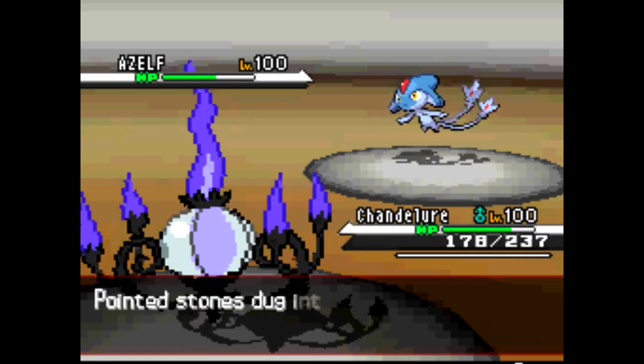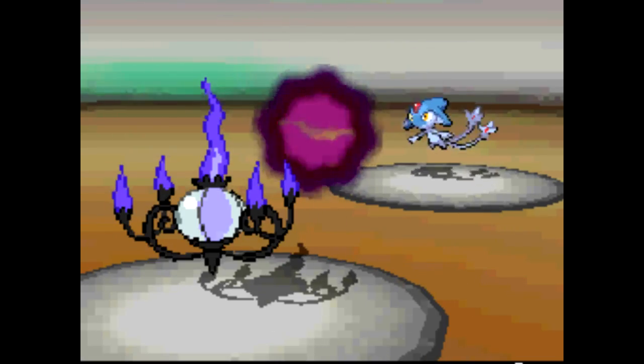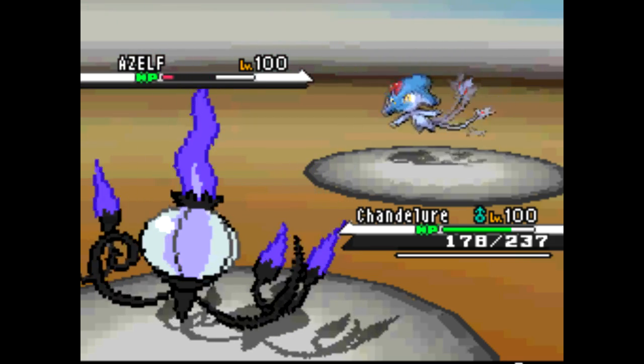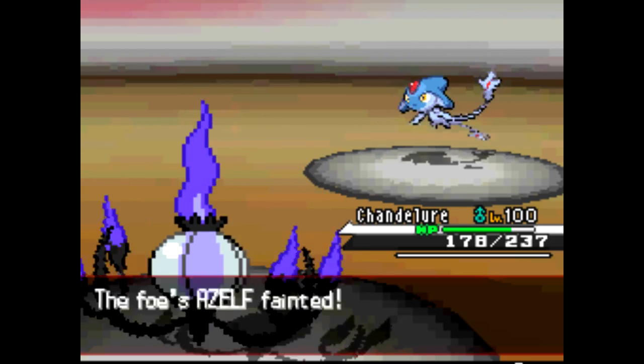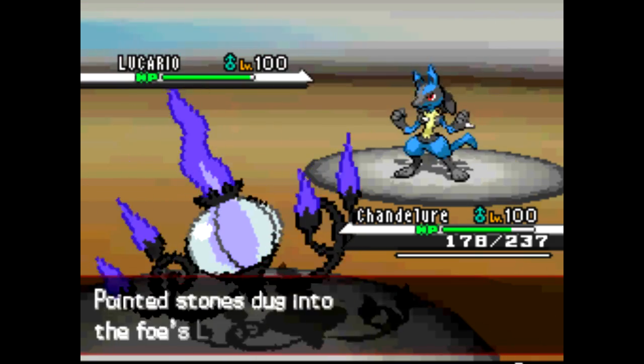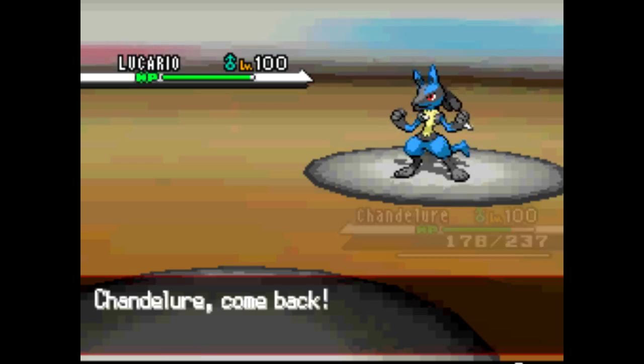I send out Chandelure. Because of Shadow Tag, he can't switch out, so I'm just gonna go for the Shadow Ball and kill it. Spec Shadow Ball should be able to take out that Ace. Then he sends out his Lucario, and I'm like, oh crap.